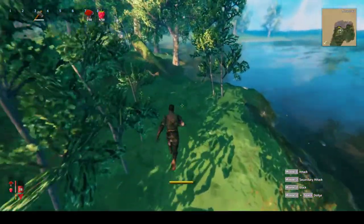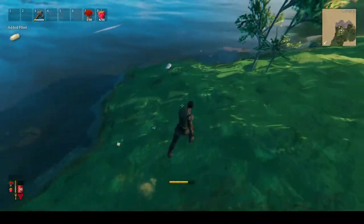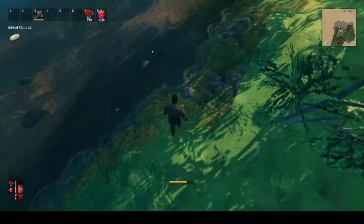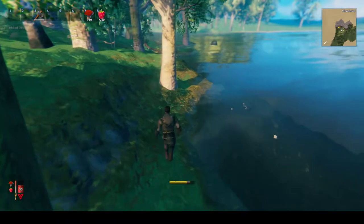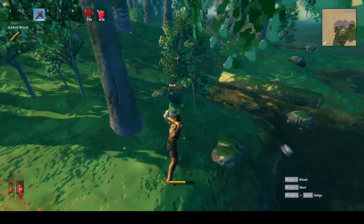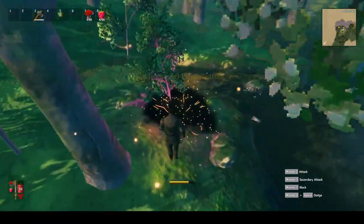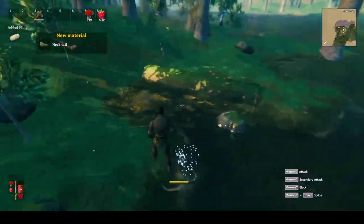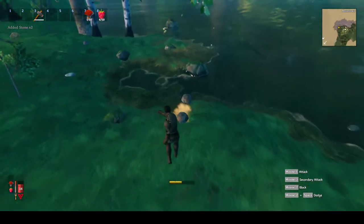You do run faster when you don't have a weapon equipped, so I'm going to press R to put my axe away when I'm not using it. I'm just going to follow the coast - that's where you get flint. Flint is a slightly higher tier item than stone and wood. You're going to need it for next level upgrades and stuff, so I'm just going to grab the flint now while I see it.